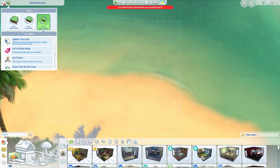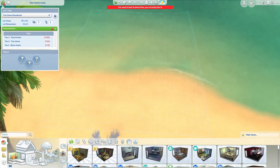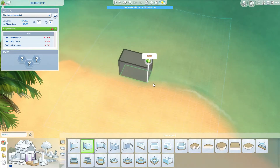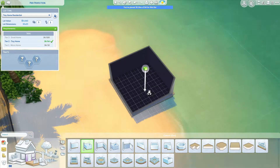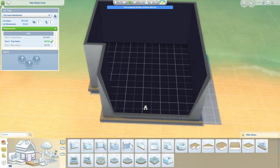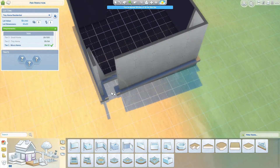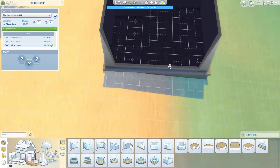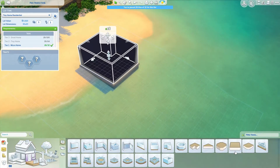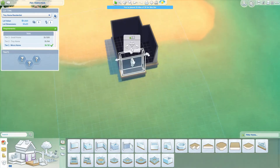Hello guys and welcome back to another small speed build. Today I am building in Sulani and the lot name is called Pier Perfection. I'm pretty sure it's the one that had the really long house on it that was built by EA, which I obviously bulldozed and just made my own. And I don't actually think this build is that expensive.